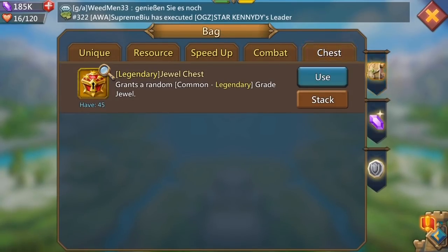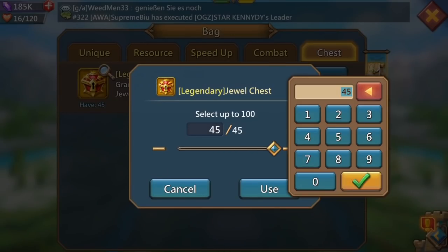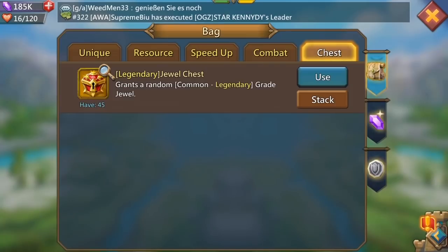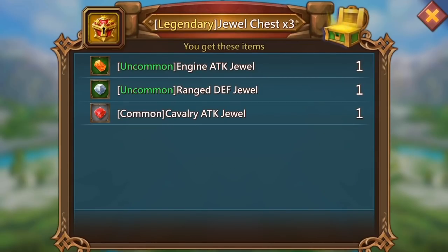Guys, for 40 chests apiece pulling out two legendaries - we had the blueprints, we had the cursed skulls - what a chest opening! Okay, this is where it gets serious, let's have another sip. We've got 45 legendary jewel chests. Let's see if we can get lucky. I'm going to open these in threes, not going straight in to open them all.